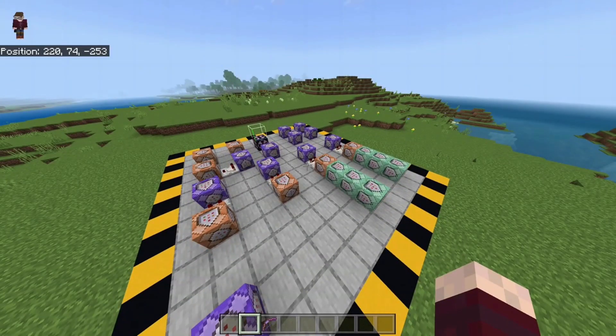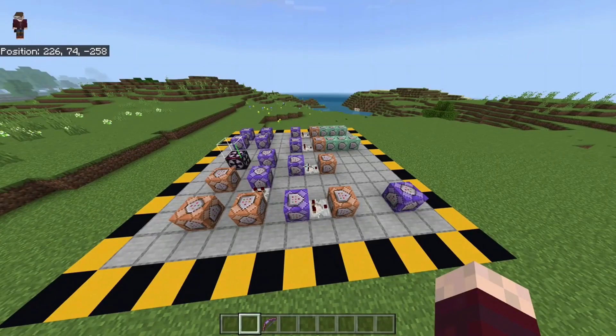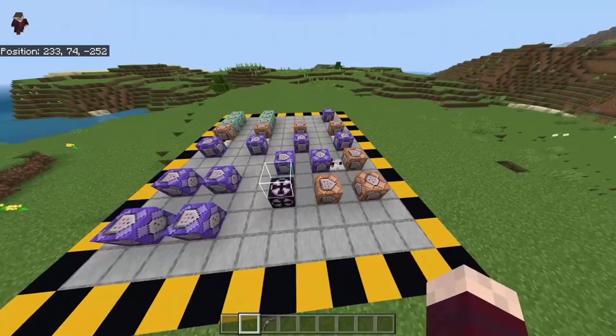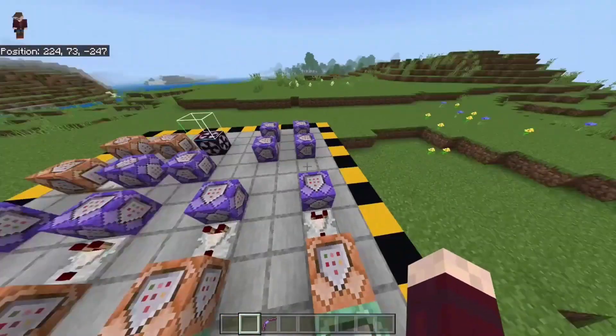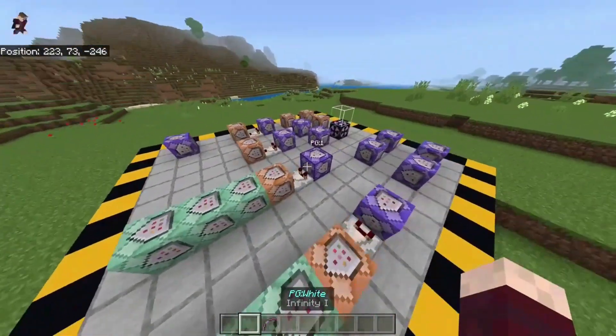This is the entire command block setup. Some command block users may be thinking 'oh my gosh, it's so messy' — I like it like this, it makes it a little complicated and makes me look smart. So let's start by going over some of the command blocks. This is portal gun two, the second portal gun you get once you fire off this one, and this is portal gun one, which is the one I'm currently holding.